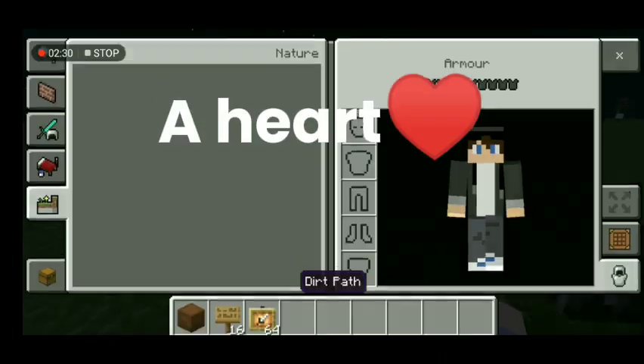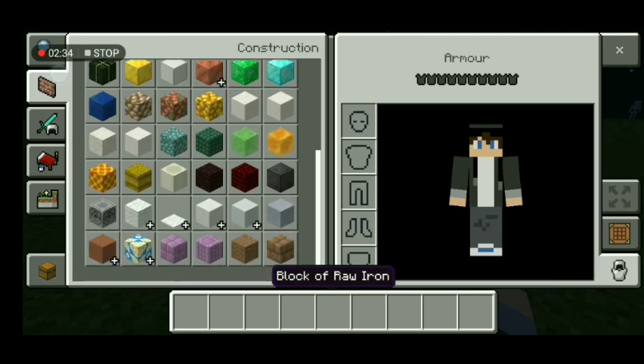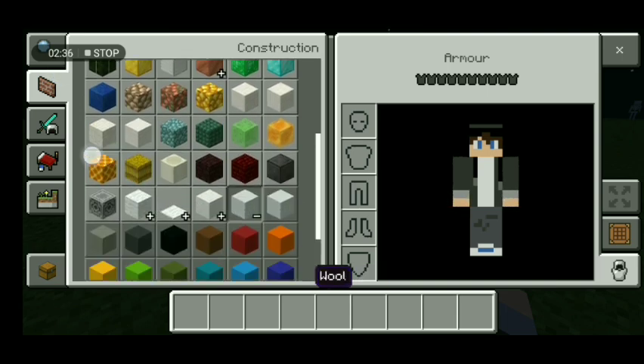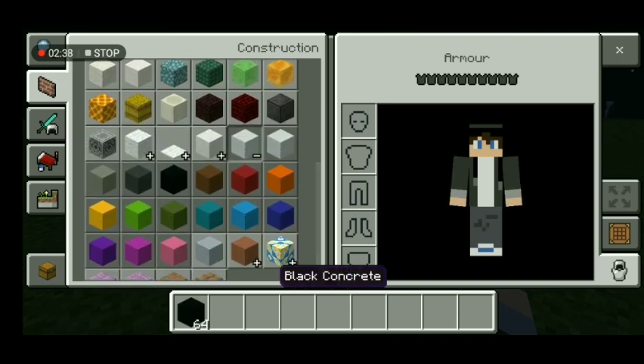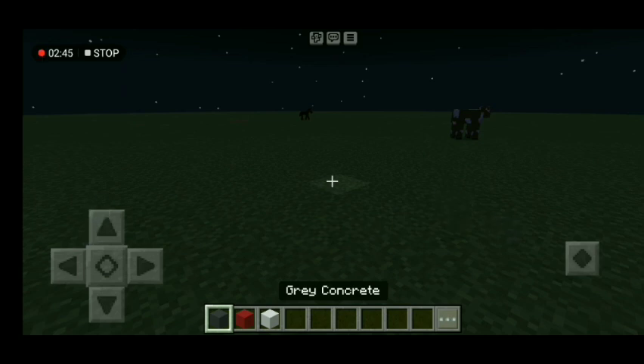Number two: a heart. So the next thing you need is grey concrete, red concrete, and white concrete. Only three items.